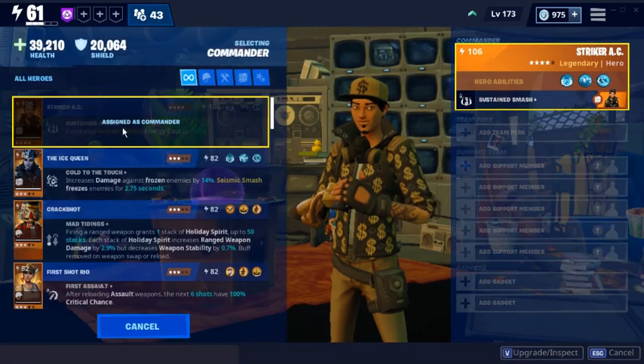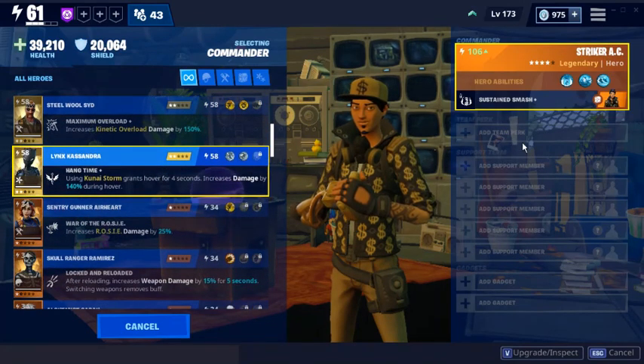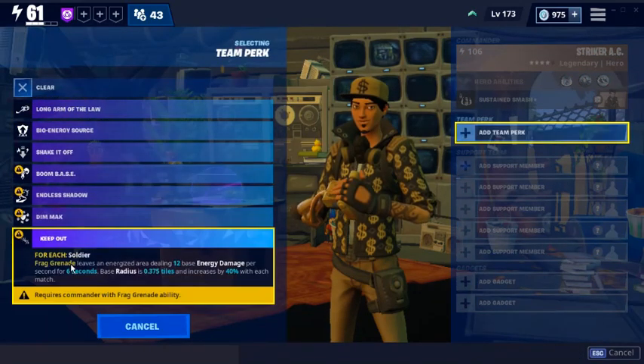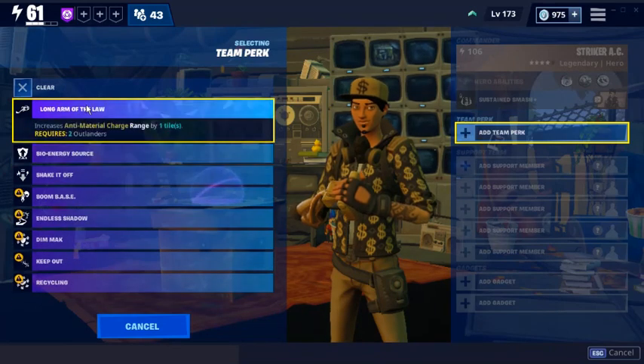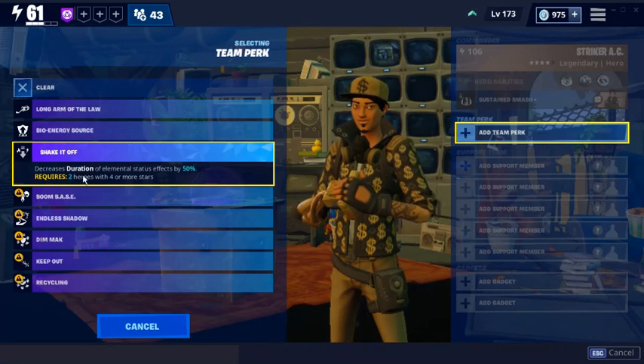For Strike Racey, I have him as my commander. He has Sustained Smash, which decreases Seismic Smash energy cost by 75%. For the slotted team perk - Longarm of the Law increases anti-material charge range by one tile and I need two Outlanders slotted to do that. Bio Energy Source - whenever you spend energy, you get shield. And Shake It Off decreases duration of elemental status effects by 50% - that also is very good.